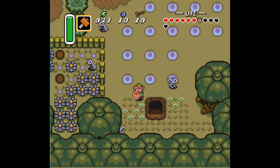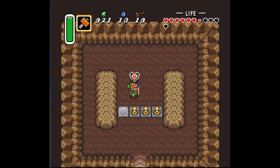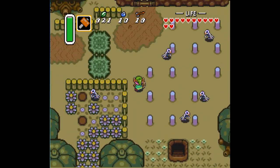If we hit all those pegs, a secret passage opens. And there's another piece of heart! That is our fourth piece of a heart container, and I believe that's heart number 12 overall. So we've gotten 3 full heart containers worth of pieces.